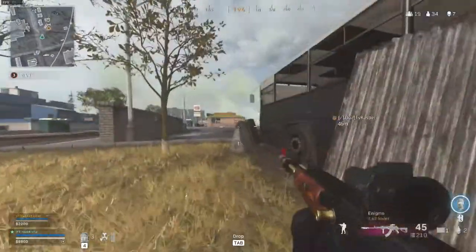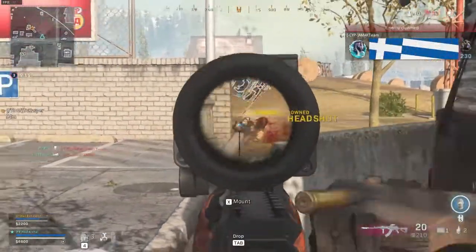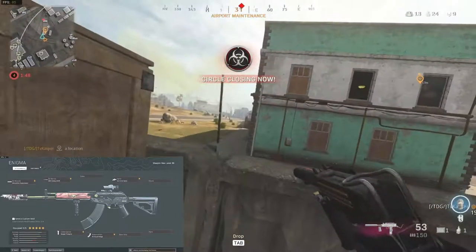The Ranger Foregrip reduces vertical recoil by 17%, while the Commando Foregrip only does 6%. And last but not least, the 45 round mags — a very easy choice, it is just the biggest magazine size.